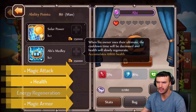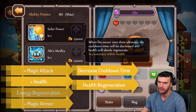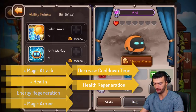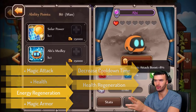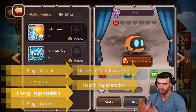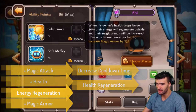His second ability: when his owner uses their ultimate, the cooldown time will be decreased and health will be slowly regenerated. This can apply to every hero since these are universal benefits. What you really want to do with Abby is look at the disparity between physical and magic attack. Because magic is so much higher, the difference grows with each star. So that completely sways where you want to put Abby — on a magic hero, specifically a magic DPS hero.